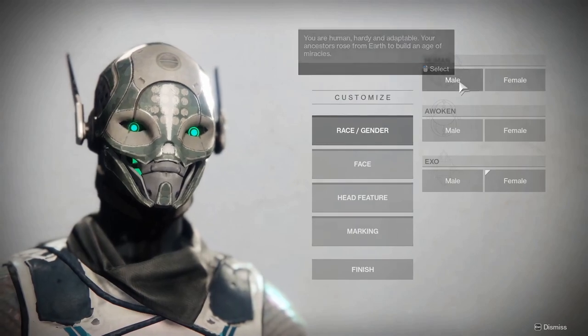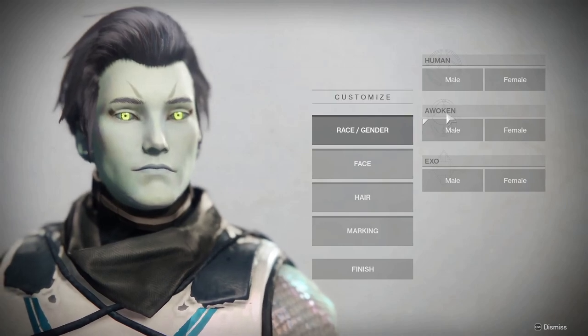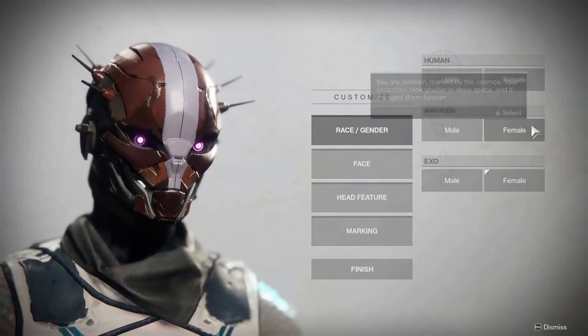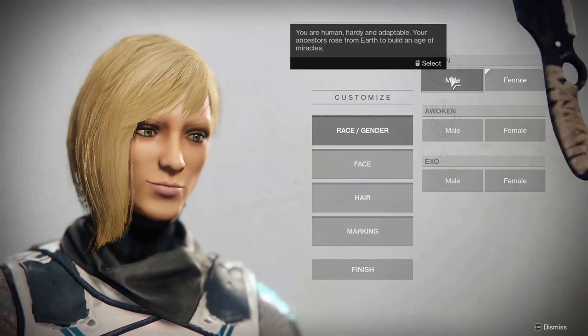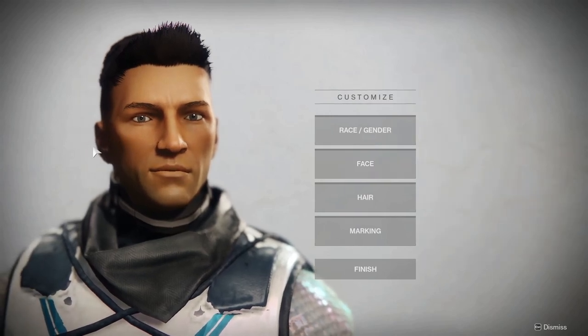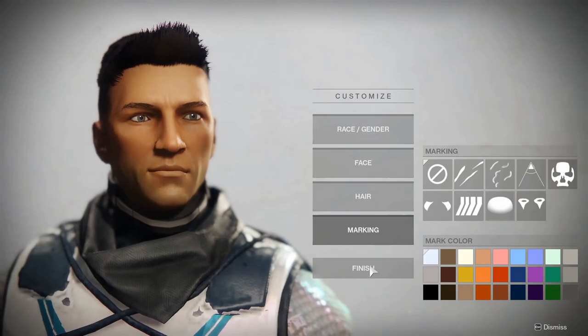Race and gender — human male. Let's check the other ones. Awoken — is that how you say it? Don't hate me for mispronouncing this stuff. And Exo, which is like the robot dudes — that's pretty cool. Yeah, I'm gonna pick human because I'm human, why not? I think this looks good. Hopefully I don't regret any of this, so let's finish it.